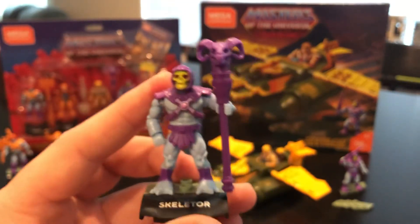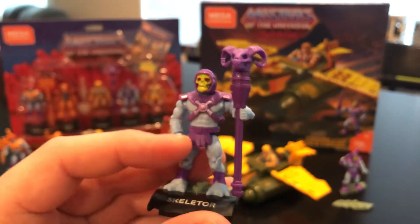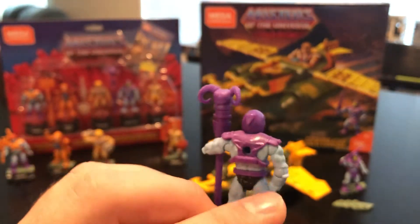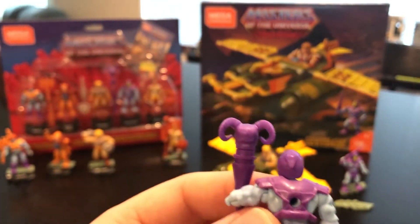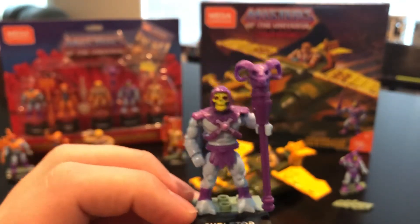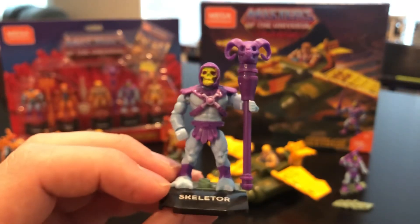Skeletor looks very clean and comes with his Havoc Staff. Really nice armor decal and paint application on his chest armor — the clothing is a rubberish material. He also has the same harness on his chest armor, so if you get a power sword from the Wind Raider set you can slot it in, giving him both the Havoc Staff and the power sword, which is a nice touch. In my opinion they did a better job with this original release Skeletor — he's got leg gauntlets on both legs with exposed feet in his natural skin tone color.